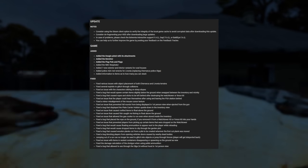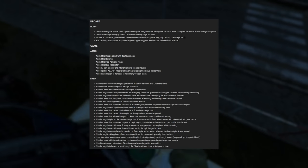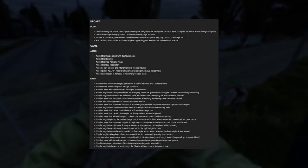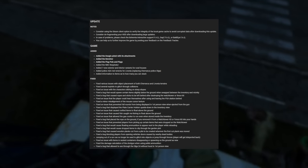We've also seen the addition of flag poles and flags for your bases, seven new exterior and interior variants for rural houses which we will be taking a look at, and a new police Ada 4x4 for Livonia, which I haven't seen but we'll leave something for you guys to explore and discover yourselves.